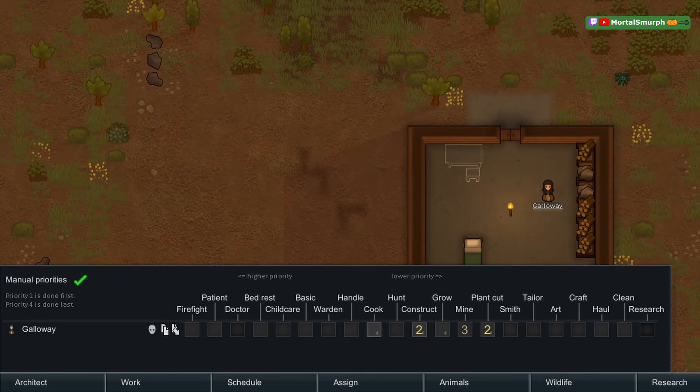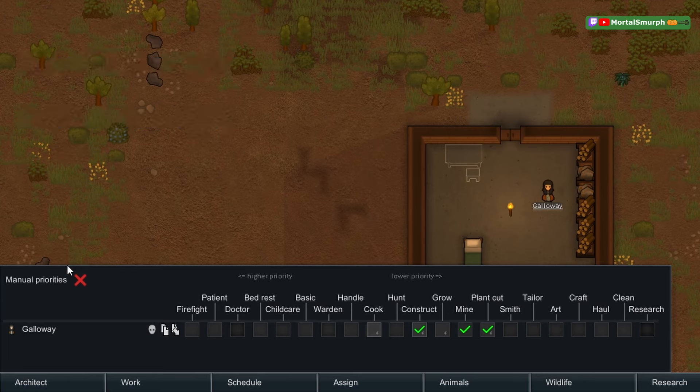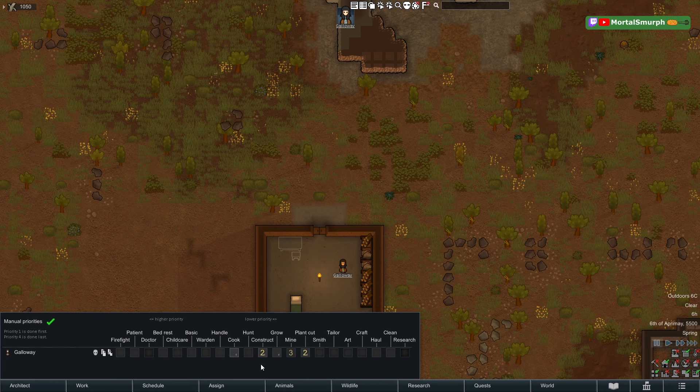Jobs are always done in order on the work tab. If something isn't done in order, that means one of the jobs was impossible — there are lots of reasons why a job may be impossible. With the default check mark system, jobs are done left to right. With manual priorities, number one is done first, four is done last, and ties are broken left to right.